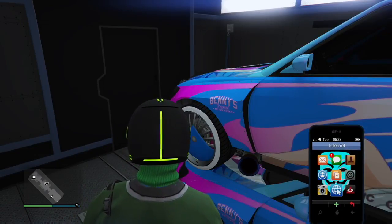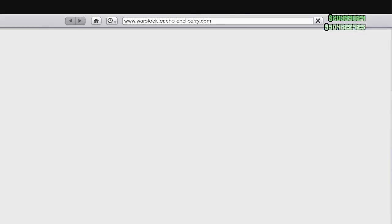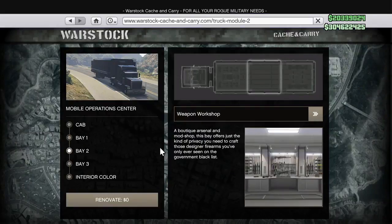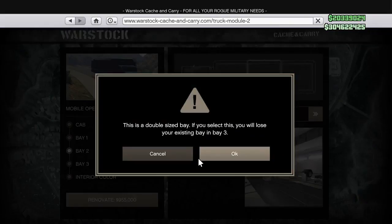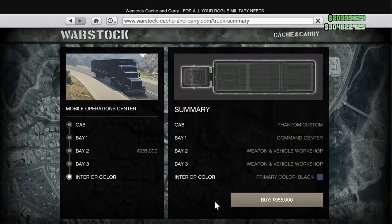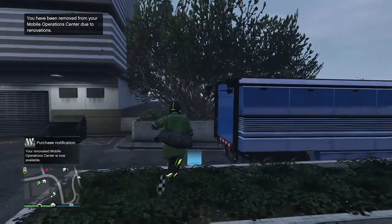Now this is where the million dollars comes in. And you only need to do that first part once — it's not like the other glitch where you have to keep doing it every time you get a dupe. Go ahead and renovate your MOC: go to Bay 2 and put in the Weapon and Vehicle Workshop. That's about $955,000, and you only have to do this once. Go ahead and buy it — it's going to kick you out of the MOC. That's okay; just go back and run into the MOC.